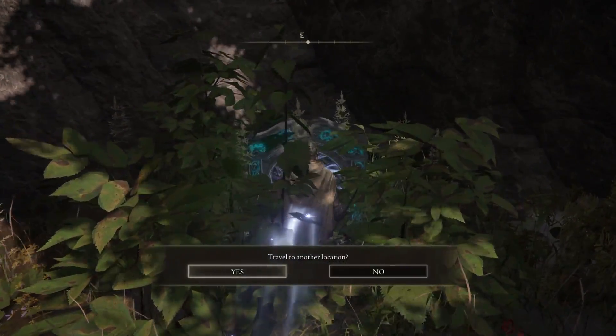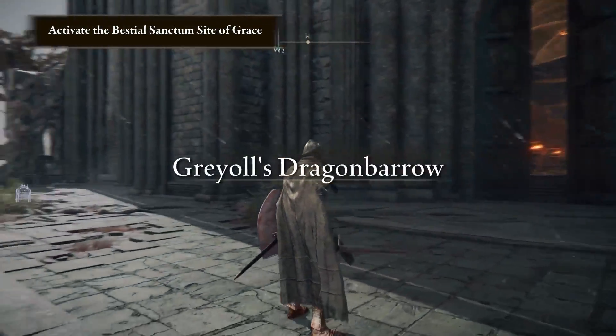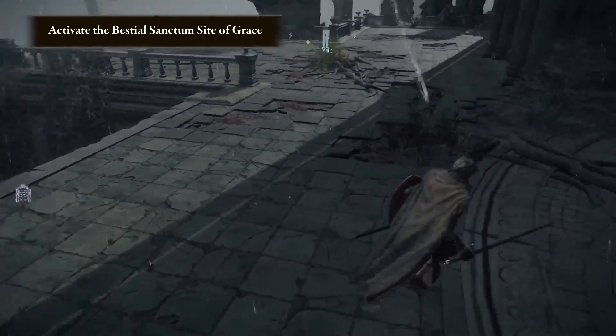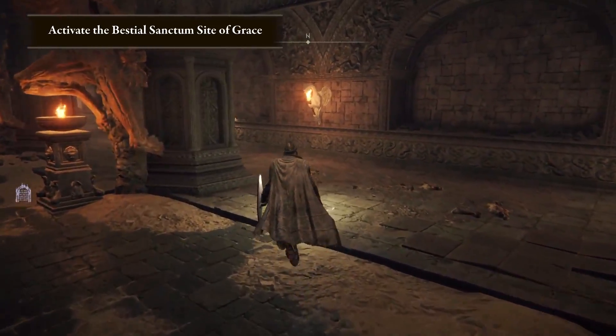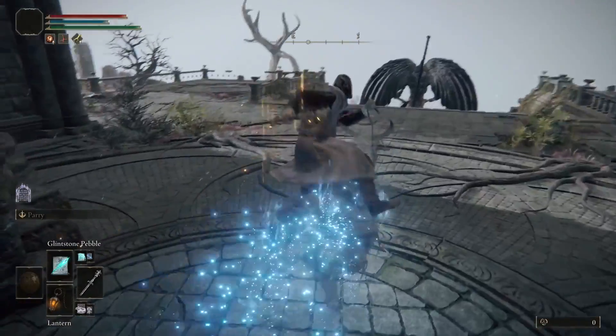Take the portal, which will teleport you to the Bestial Sanctum. Once here you'll notice you've spawned behind an incredibly tough world boss called Black Blade Kindred — we aren't even going to worry about this guy. Instead, turn around and open the giant doors that lead to a safe area where you'll find a site of grace. Once you've activated it, it's time to start farming.